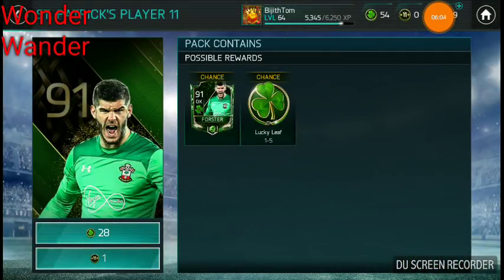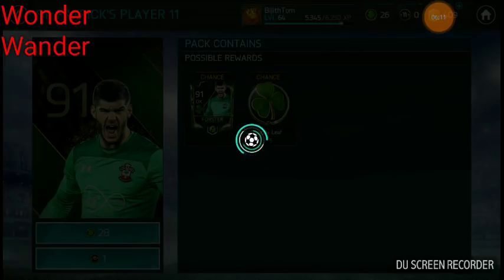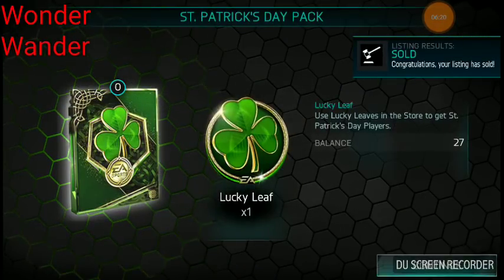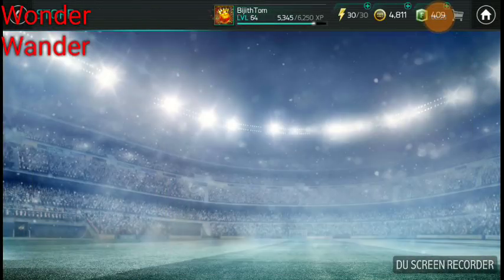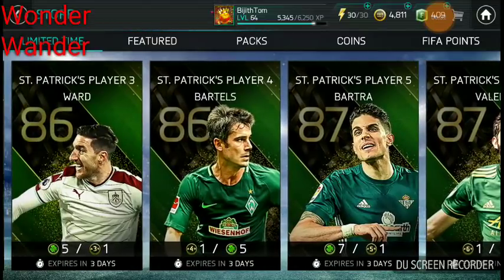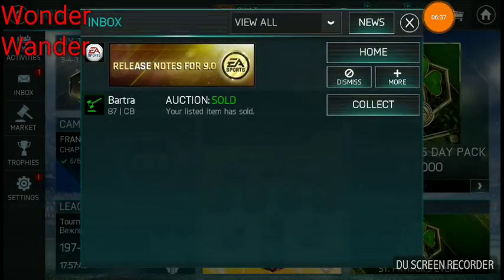I'm going to try my luck with the master one. I know it's a lot more difficult to get a master, but I'm still going to try my luck. Here we go. No — only one lucky leaf. That's really bad. Okay, so I go back to the players to check what sold. A player is sold, which means I can buy coin packs again.